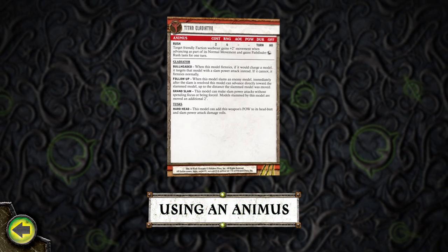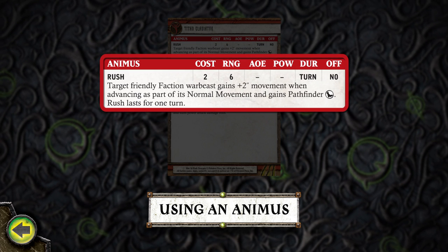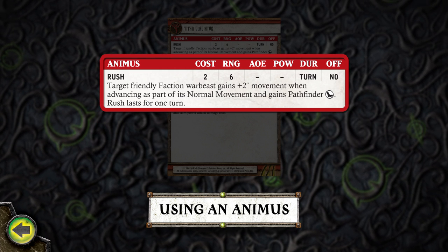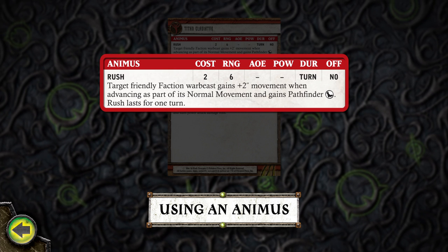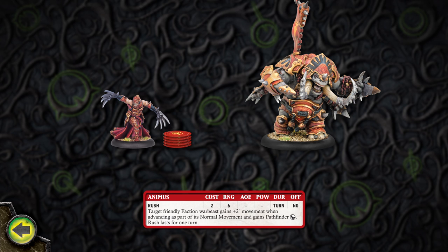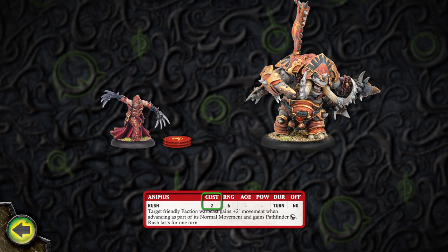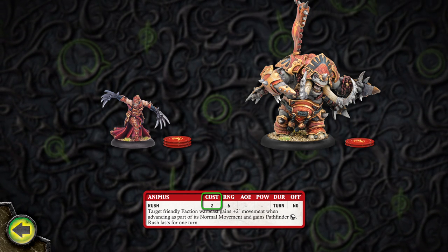Each Warbeast has a powerful natural magic ability called an Animus. A Warbeast can be forced to use its Animus, or the Warlock who controls the Warbeast can treat the Animus as if it were one of his own spells while the Warbeast is in his control range. The stats of an Animus are typically the same as those for spells. A Warlock casting the Animus as a spell spends available fury points equal to the cost of the Animus. However, when a Warbeast is forced to use its Animus, it gains a number of fury points equal to the cost of the Animus.